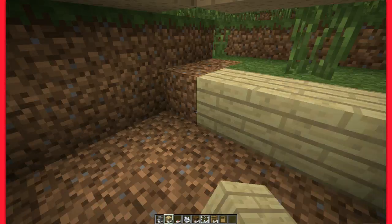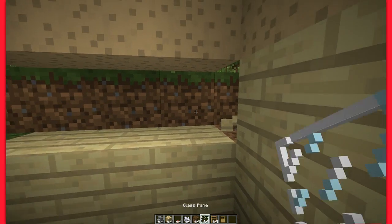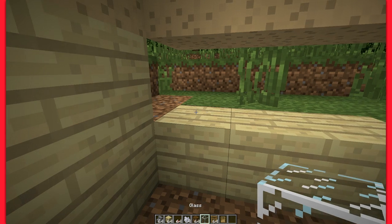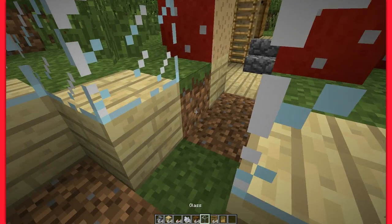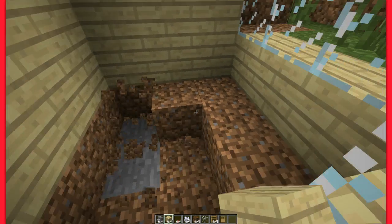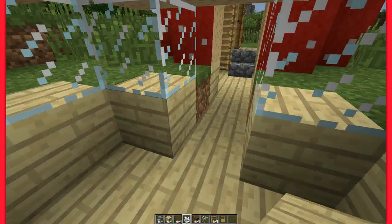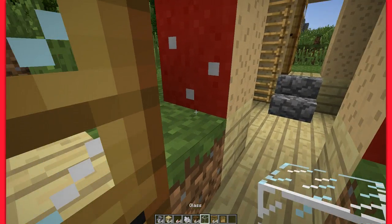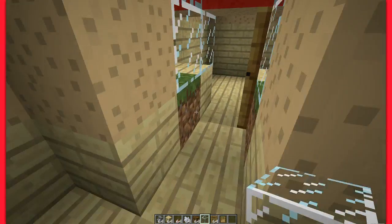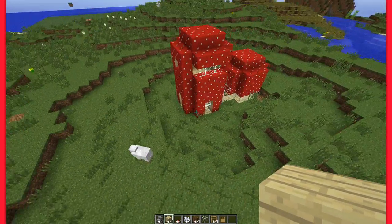If this ever happens where you do it too high, there's a better way of fixing it. Just add some glass if you want. Then you can create a little pathway here out of birch wood - clear this of the dirt and fill it with birch wood. Here's your little mushroom house - add a door if you want. To keep it completely safe, just add that there, and now you have more room.